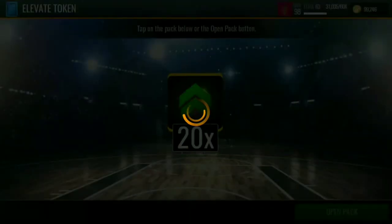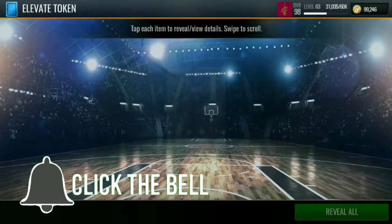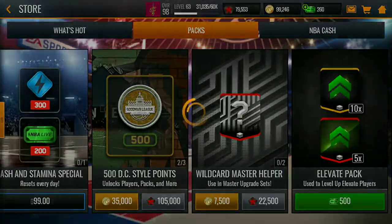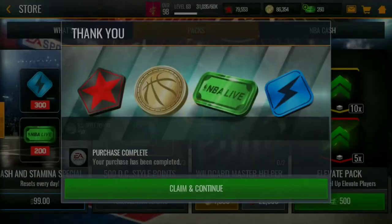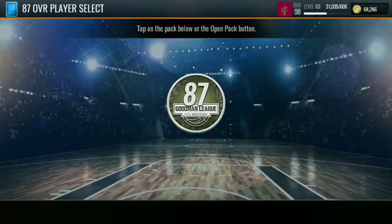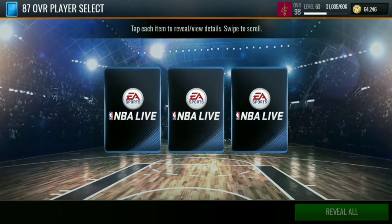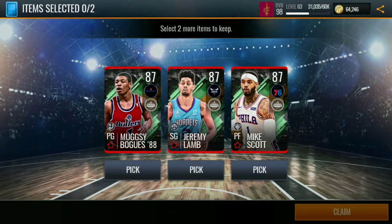That's a total of 105k per day. It's pretty much like a gamble, but if you want to finish this event way faster than others, then you need to buy this pack. The store gives a thousand five hundred DC style points.